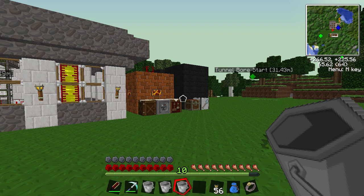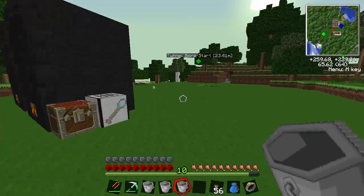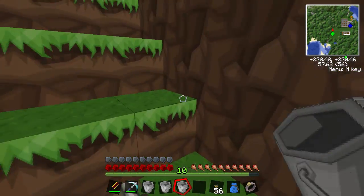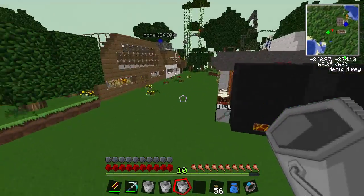Hello everyone and welcome back to Techit. Today I'm going to show you how to make some world anchor carts. Basically you can put this behind your tunnel bore and it will just make sure it keeps running without you having to be in the radius that it takes to operate — so just to make sure that your tunnel will continue working without you being there.